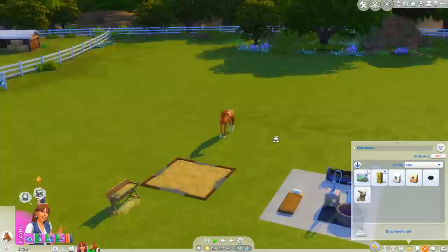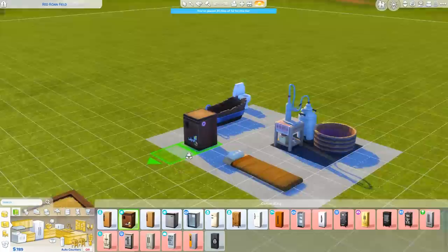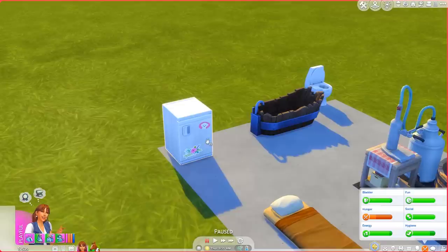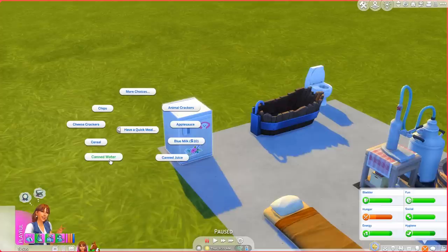We should definitely do another competition today - it makes us more money. Maybe I'll buy the mini fridge. You can only get quick meals from here though, and we kind of need actual food. But we'll get it, it's not too expensive. Our hunger is down so let's have a quick meal.